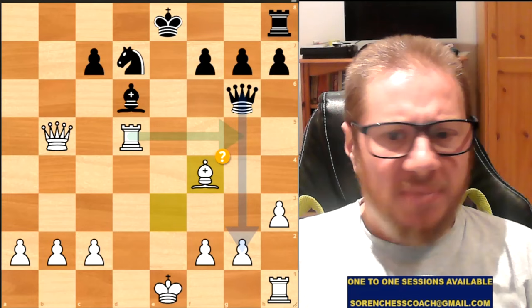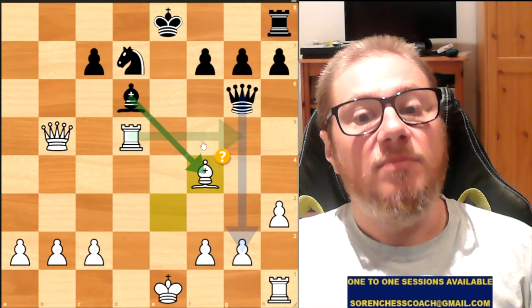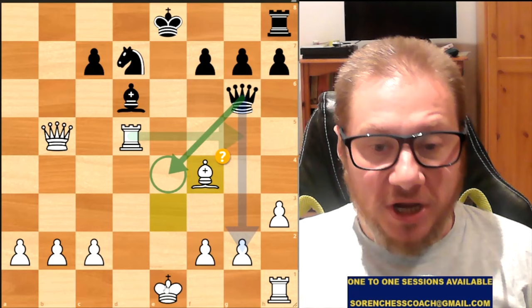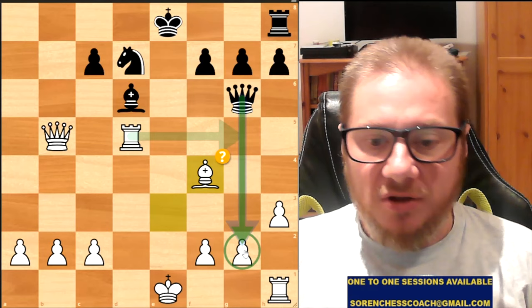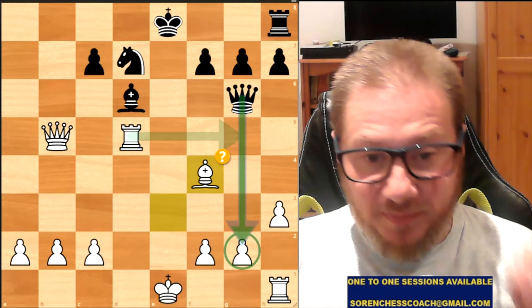Francisco plays Bishop to F4 — a sort of tactic, wishful thinking, hoping Black would take on F4, which they did. But what if Black had replied Queen to E4, checking the King and attacking the Bishop? Or taken on G2? There might have been another twist to the position. But they didn't play either of those moves — instead they took the Bishop. So White was successful, and now checkmate is coming.